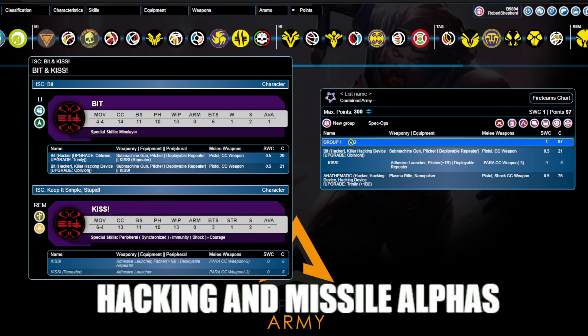Hacking and missile alpha strikes. Our fourth category is basically anything that starts with your opponent landing a repeater of some description in or near your deployment zone. I've done an entire video on defending against missile alpha strikes, and to a pretty broad extent, everything I speak about in terms of defending against missile alpha strikes also applies to defending against hacking alpha strikes, but I want to break down the difference. Both of them start with functionally the same offensive maneuver: projecting a hacking network into your opponent's deployment zone.